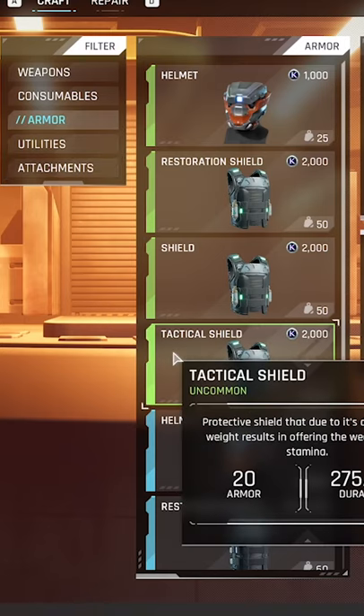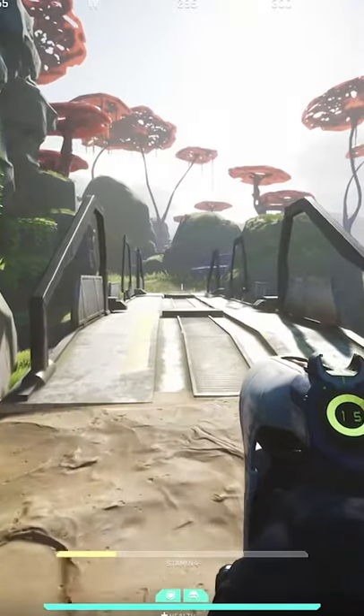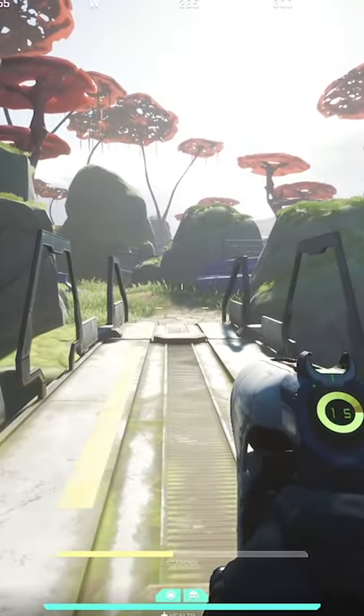Second, there are armors that you can buy and craft that provide additional stamina to your character. Managing your stamina in game can be tricky though. You begin to regen your stamina when you let off the shift key while moving.